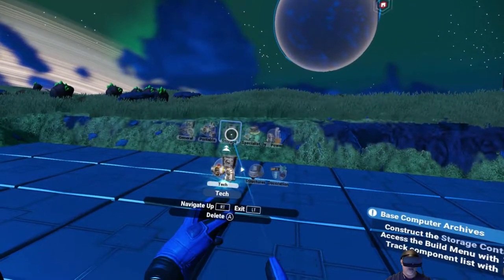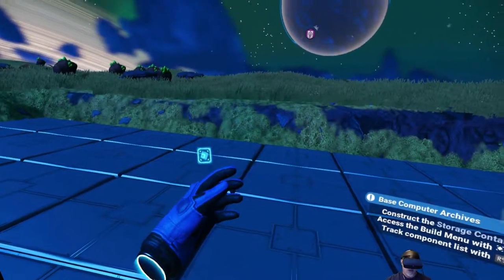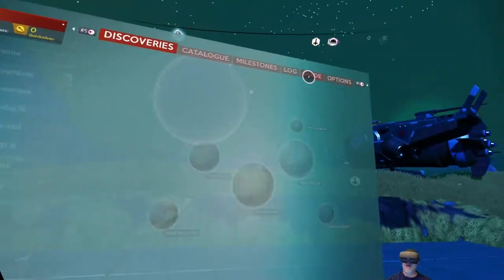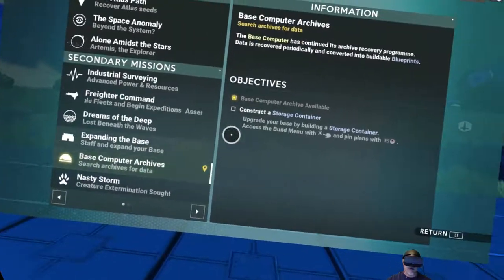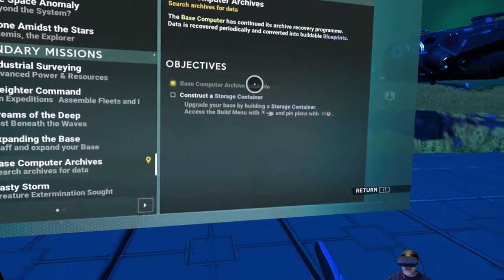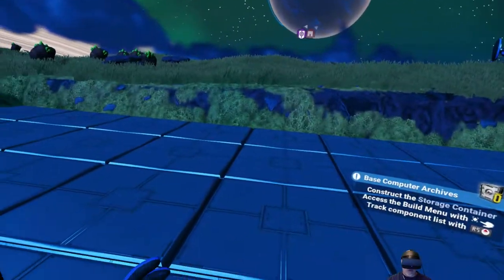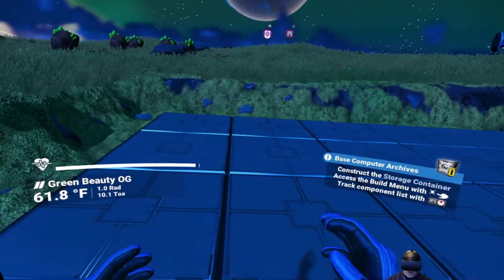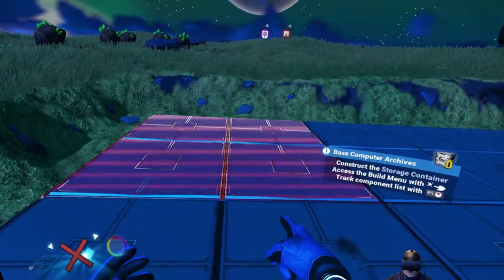I'm a little concerned because I only have the ability so far to make just one storage unit, but I'm hoping that in the quest it'll open up more. Let's check the log - it says 'construct a storage container.' I'm hoping that once I build the first one, the rest will open up. I don't remember that being a thing before, but let's go ahead and hop into the build menu.